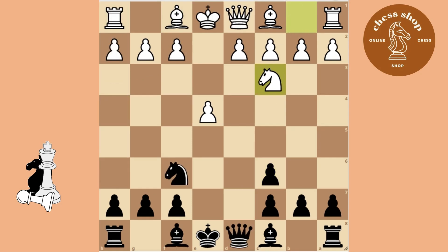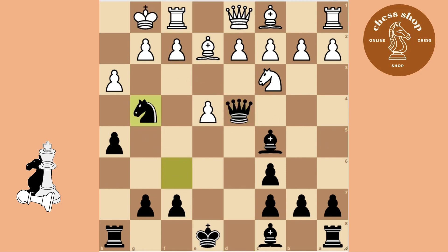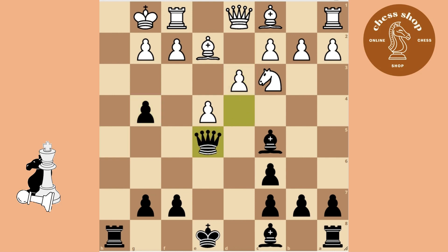We are back at our starting position. You threaten to checkmate. Now you sacrifice your Knight to unleash a devastating attack. You can just take the Pawn, as the defending Pawn is pinned.